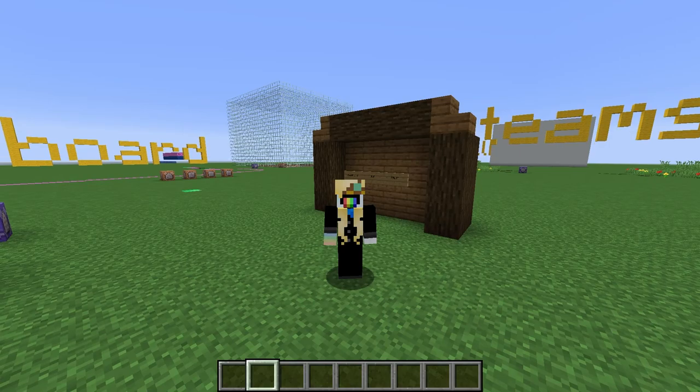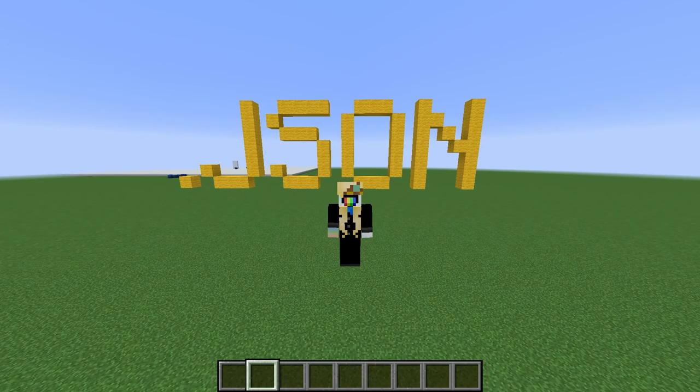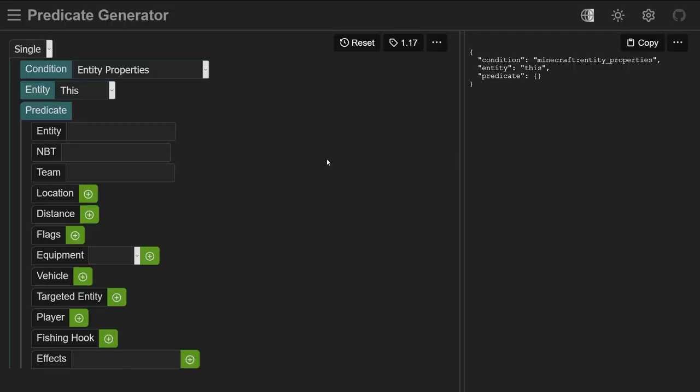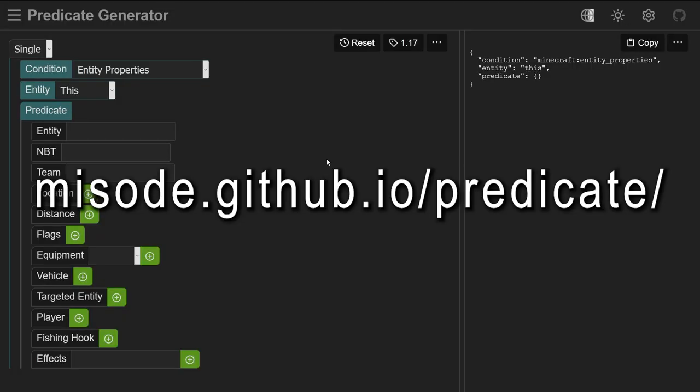Let's have a look at making one now. Given that it's a JSON file, predicates are very easy for computers to read, but fairly annoying to write as a human. Because of that, I'm going to use a generator. This is a quite popular and up-to-date one. The link is miso.github.io/predicate, and it's in the description for you to click on.